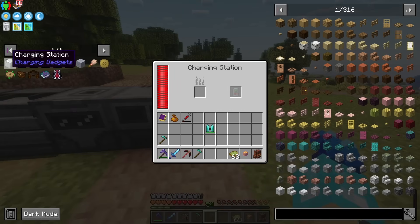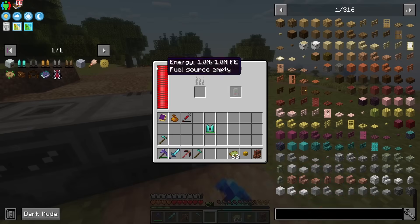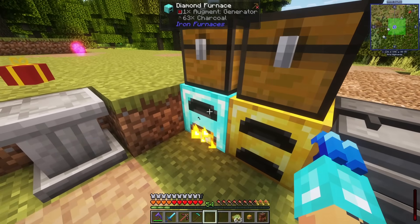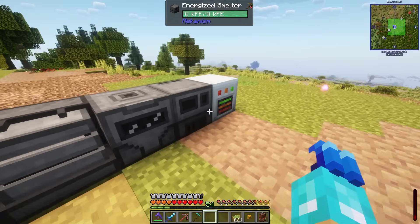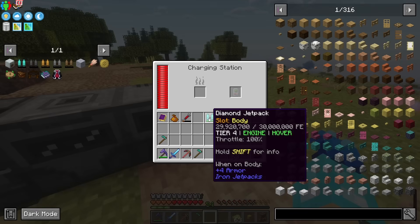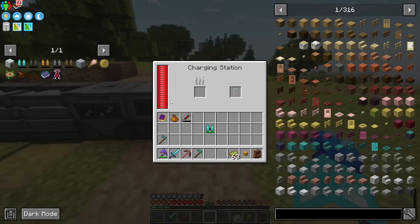I charged the jetpack in the charging station — really cheap. You can throw coal or charcoal in it, or pipe power in as well. This thing actually took 25 minutes to charge because it holds 30 million RF. You just throw it in there and it gets charged up.